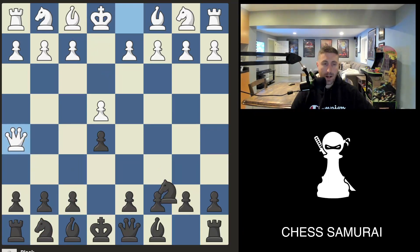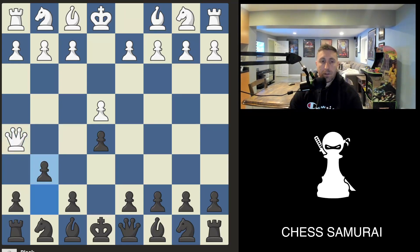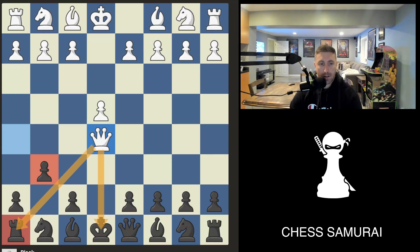After the queen comes to h5, black doesn't want to get checkmated. If they play g6, this is bad because it drops the pawn with check, and this open diagonal after playing g6 loses a rook.